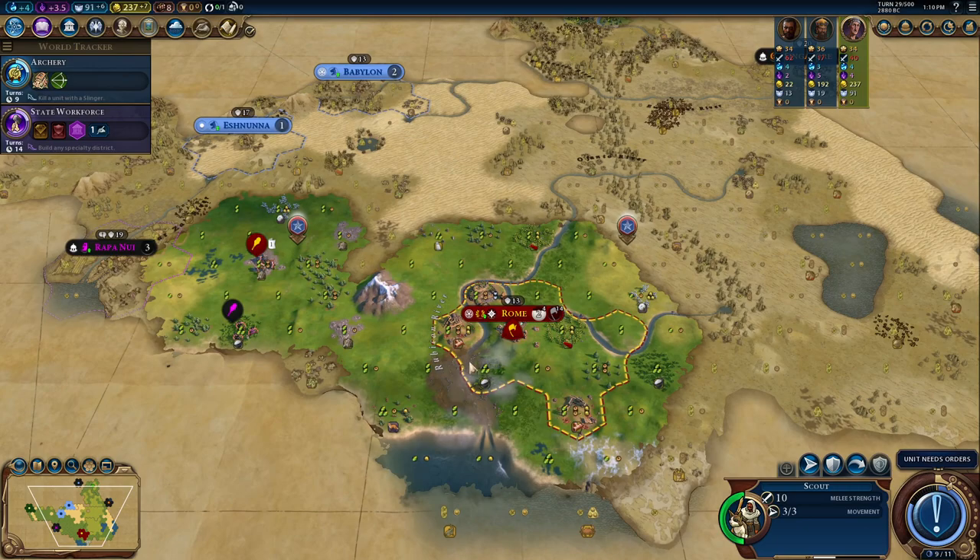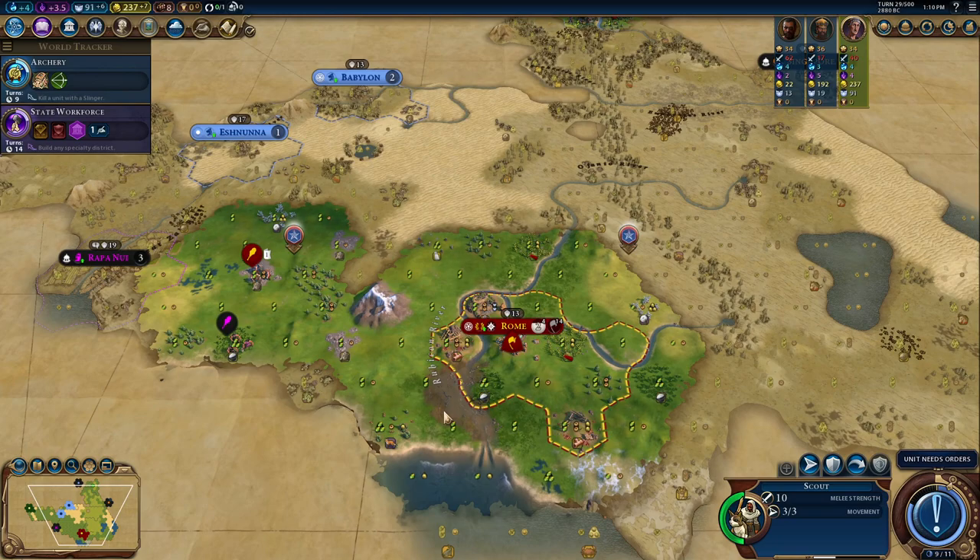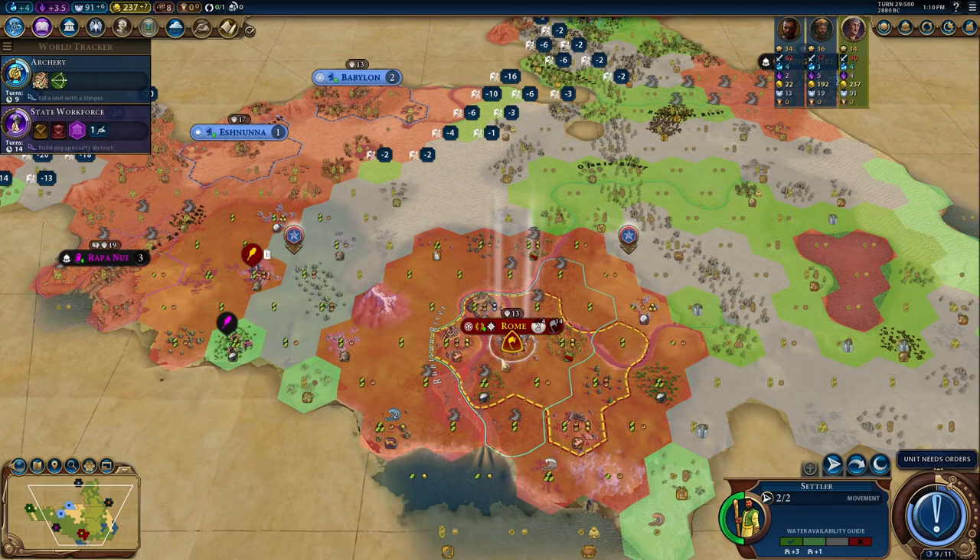There was a flood here, which makes the tiles more fertile. That reduces production here currently, but once we do get another builder in there we will get a lot more food.